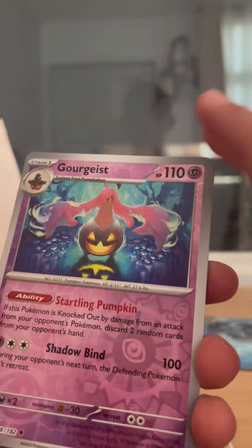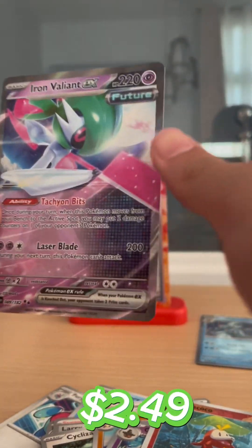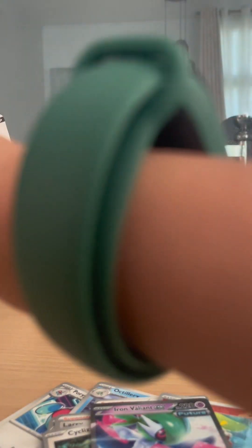Mindshall. Oh! Gorgeous. Fueko. Oh! We doubled up. We doubled up on the Iron Valiant. Wait — is it a double? Yeah, that's a double up.